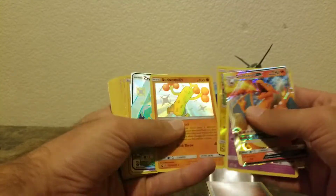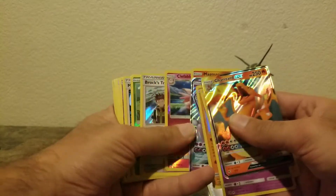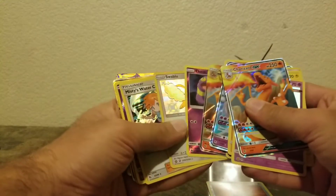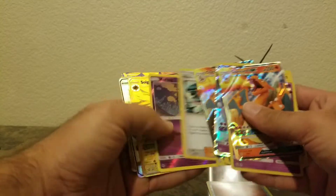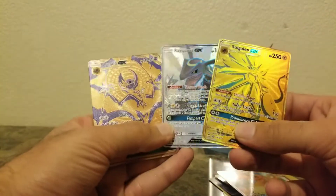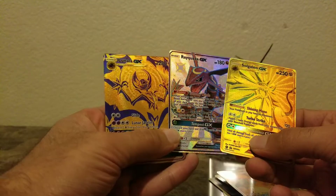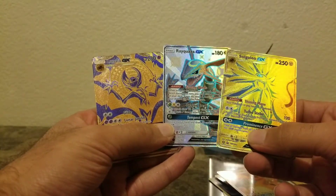So these are the pulls: Zygarde GX, Mewtwo GX, and two Charizard GXs — what are the odds of pulling two of the same cards out of the same box? That's crazy. But you can't beat these cards right here — look at that gold Solgaleo, Lunala, and shiny Rayquaza. These are what the box is really worth — these three cards right here.